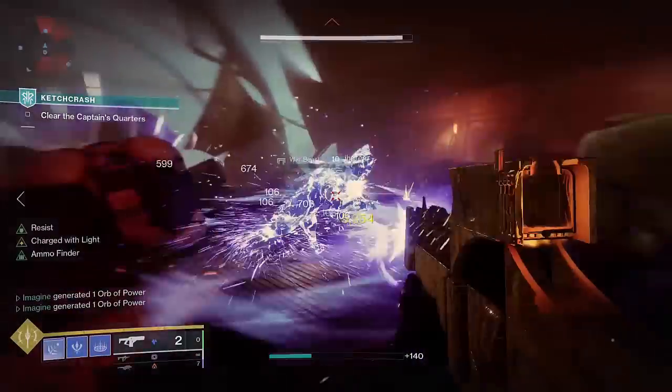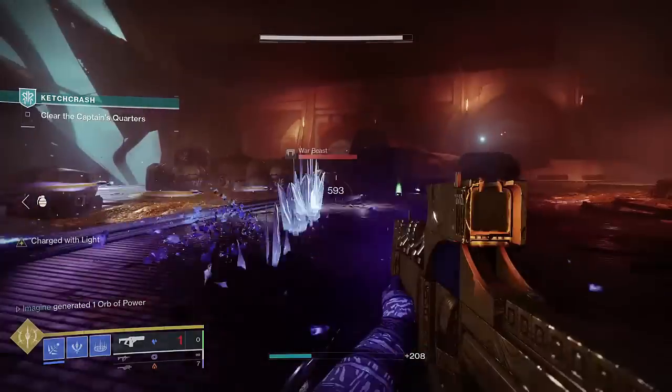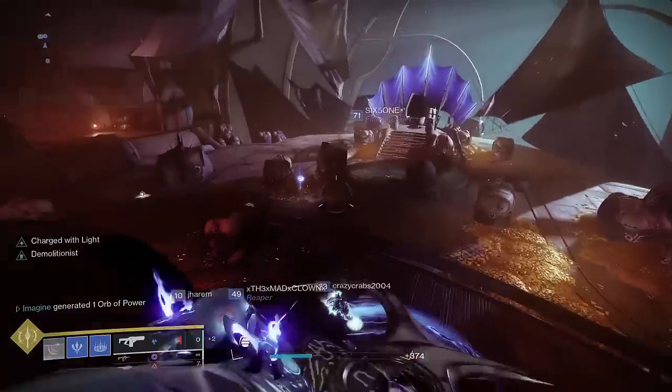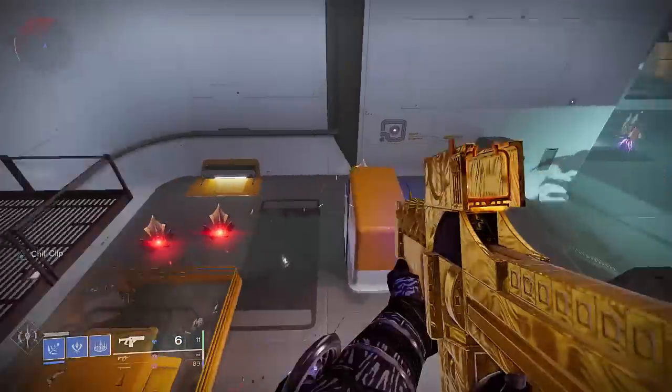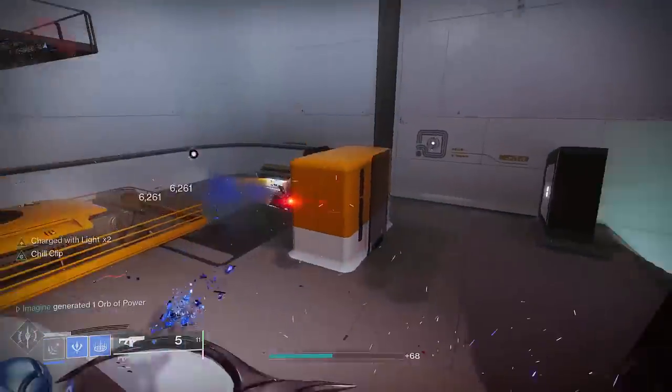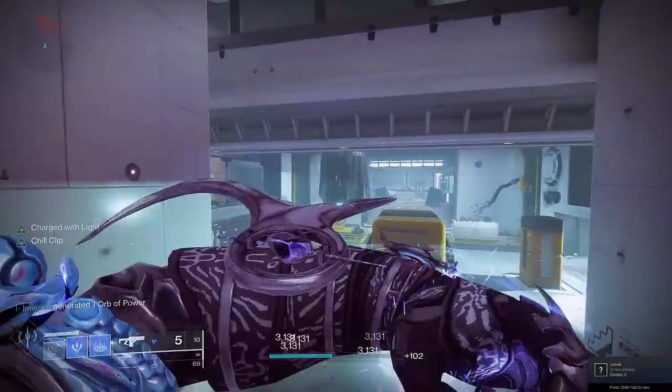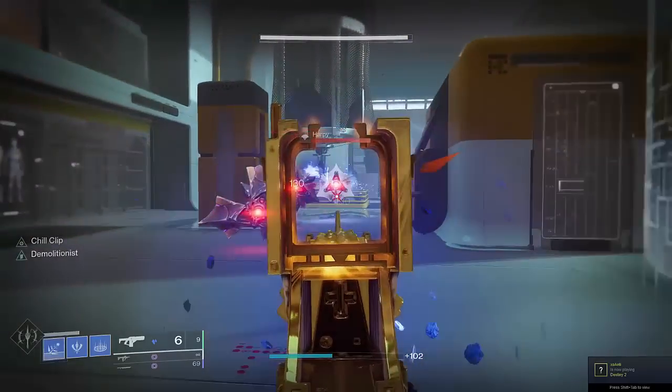Hopefully by this point you've become fairly adept at this build, and consistently have around 6 or so turrets in legend mode raids where add density is around moderate. In this stage, we're going to talk about optimizing your actions per minute, so that you can ensure that you're throwing out turrets and firing your fusion as quickly as possible. We're also going to take advantage of that extra stack of Charge with Light.